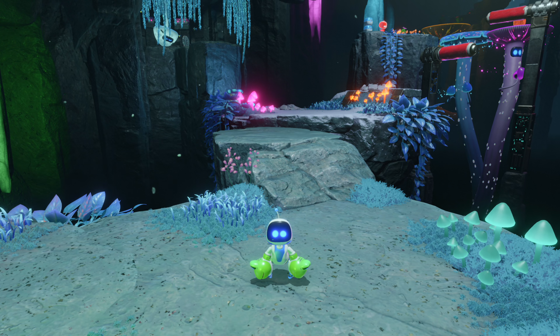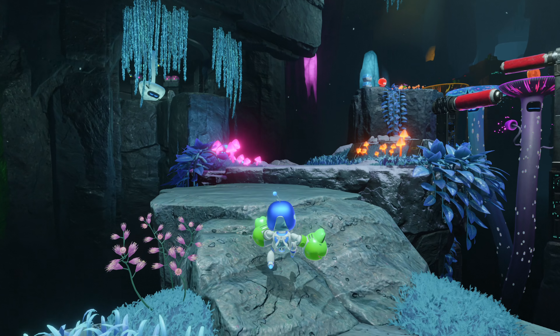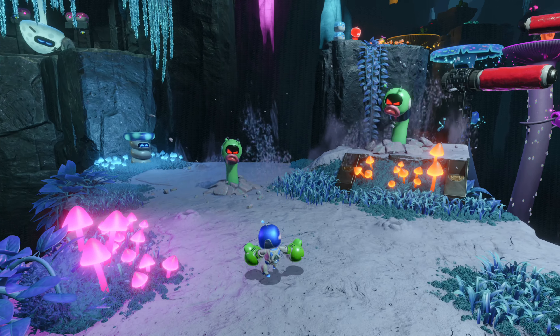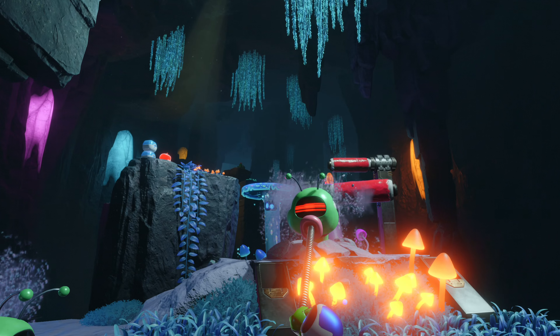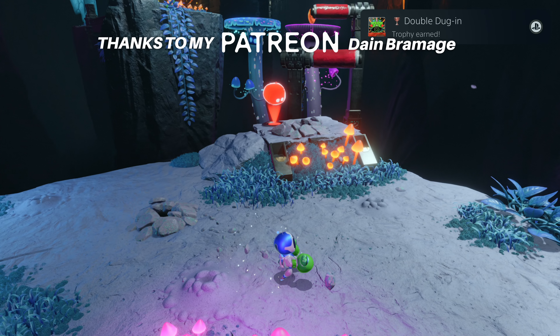Play through this level until you reach this area inside a cave and find two Wormies. Stick one glove into one Wormie's mouth and the other on the remaining one, and pull the sticks so you smash the two of them and receive your trophy.